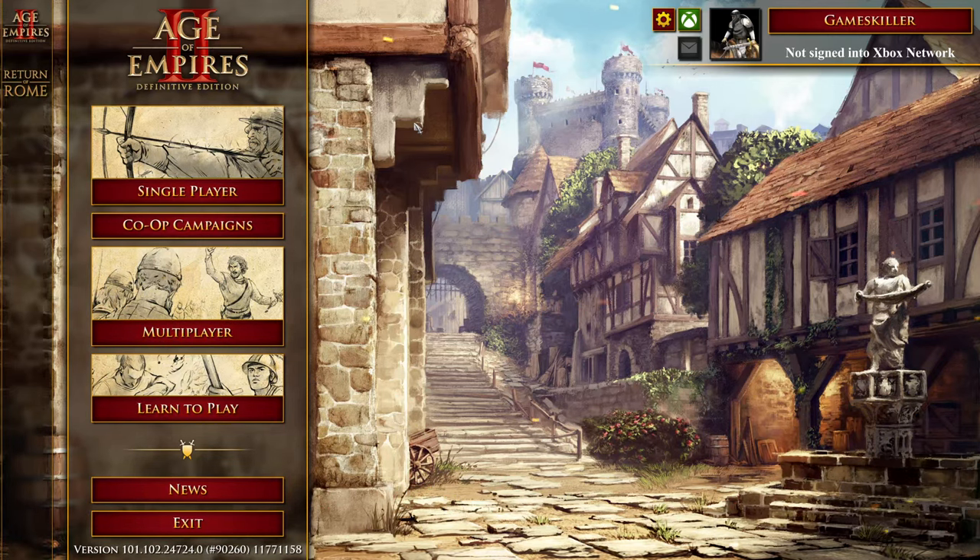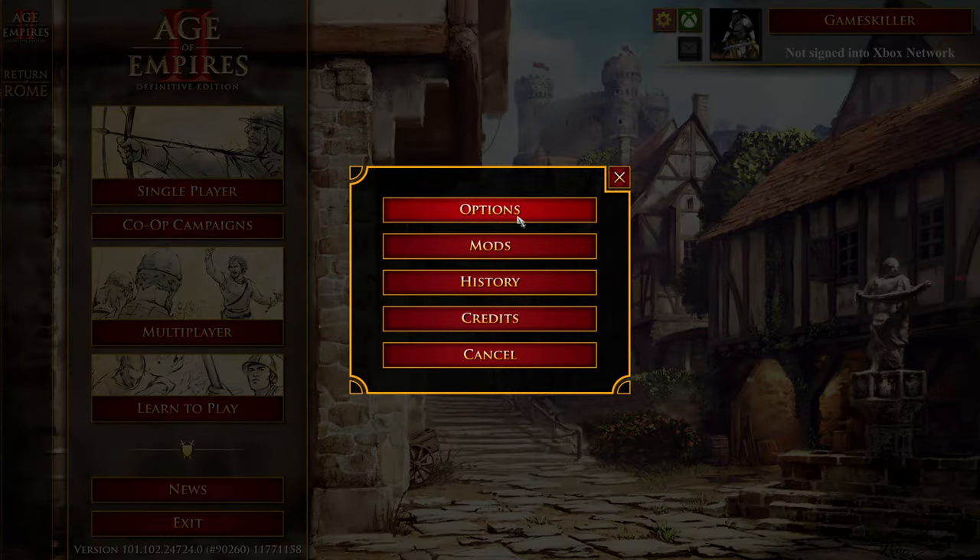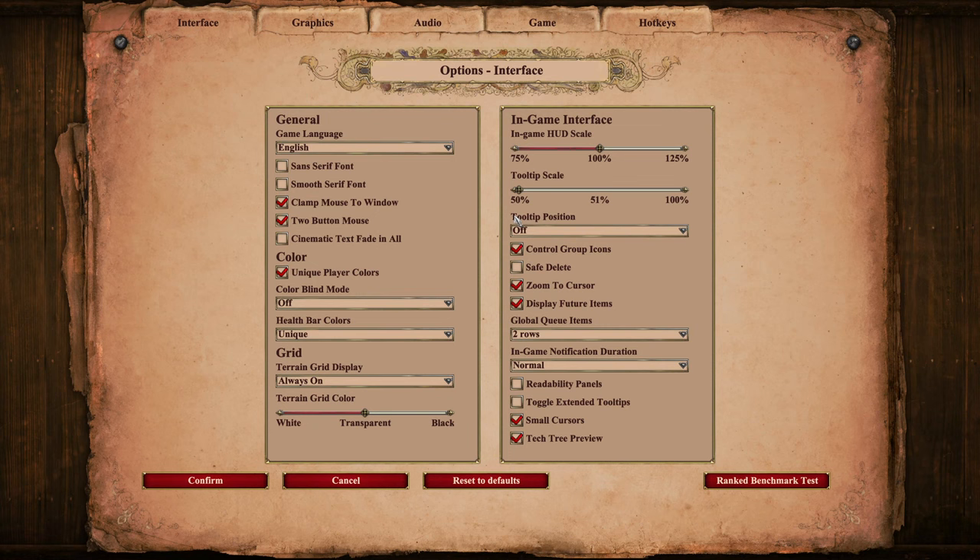Just click the gear icon left to the Xbox icon. Options, button, access additional features including game options and mods. Open options — stop interrupting me — and switch to the audio tab.